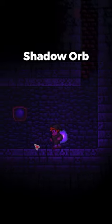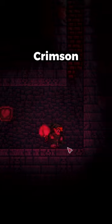Ranking all light pets in Terraria. Shadow Orb: F tier. Crimson Heart: F tier.